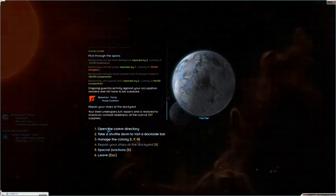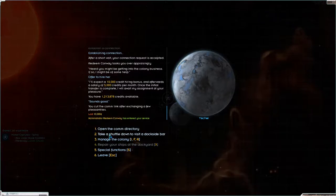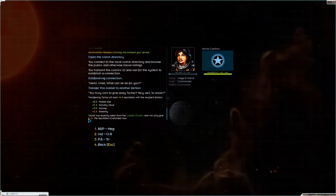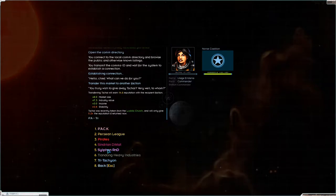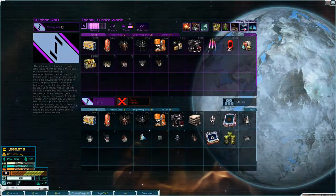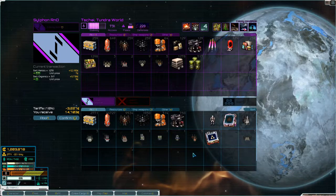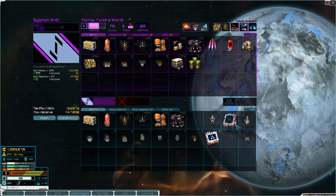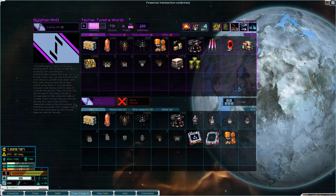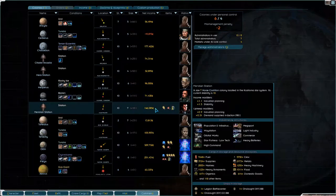Take everything. Open the comm directory - there's a freelance administrator operator here. We can help with the rebellion, or we can transfer it to another faction. We are going to transfer it to Sylvan R&D, because they need people - colonies. We need some colonies. They only had two, so now they have three. And I don't have to worry about managing that - I'm still managing six colonies personally.